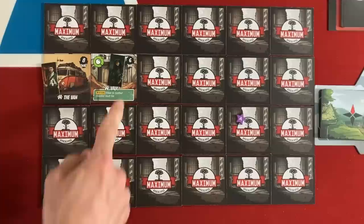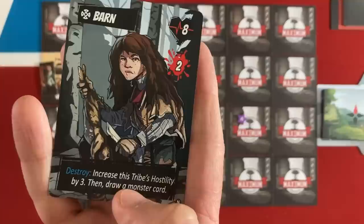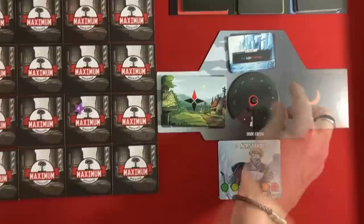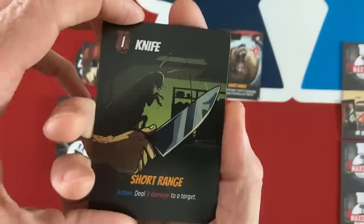Now the chef's turn. He spawns — and since the vault spawns on a six and we drew a six, with the thief already there we draw a monster card for her instead of placing a token. It's one of the Norse — a bard child with 8 life, 2 damage. If you destroy her, you increase the tribe's hostility by three and draw a monster. So we're not going to kill her — we'll try to be nice. For the chef's spawn, we didn't get a seven so time advances one spot.